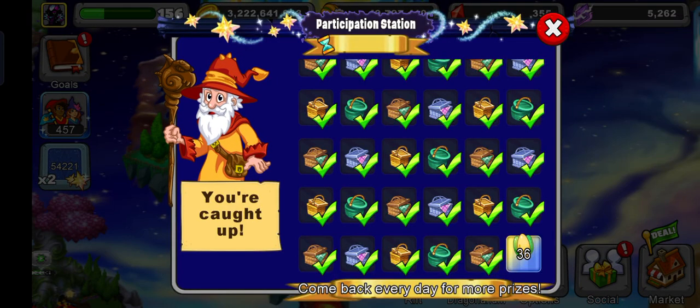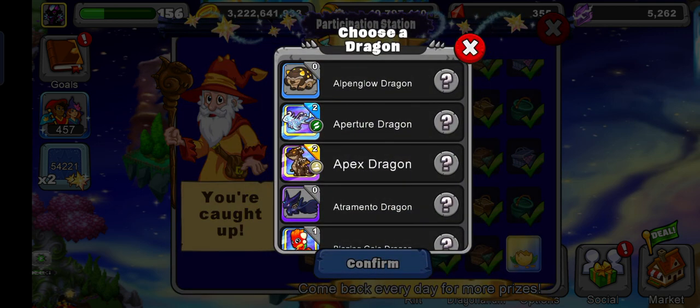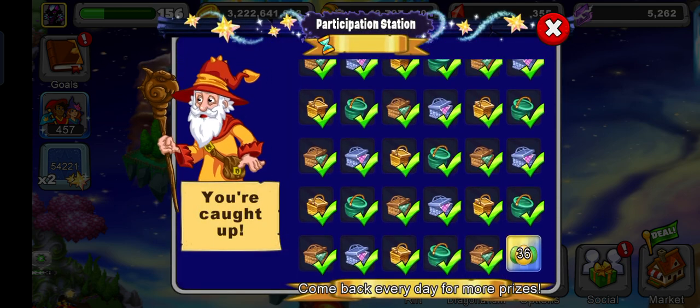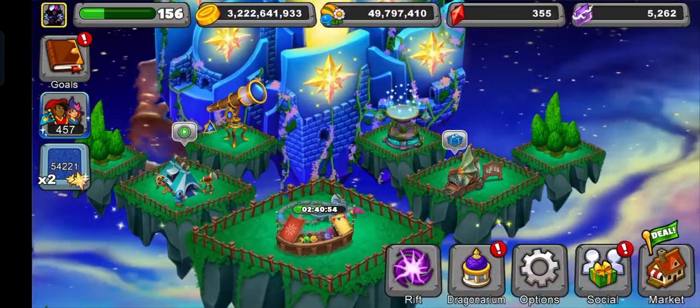Hello everybody and welcome back to another Dragon of Fan video. In this video I'm going to show you guys which dragon you should get from the 'Choose a Dragon' event — 36 days if you can claim all of them. You get this from the Participation Station.